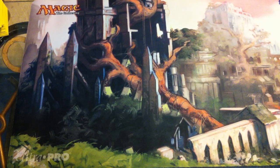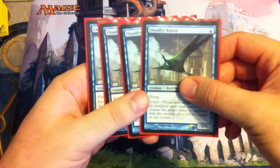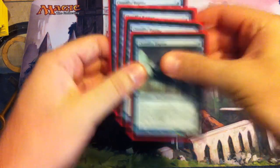To start off with, at one drop, we have four copies of Cloudfin Raptor, which is a 0/1 for one, with Flying and Evolve. We've got four copies of that.